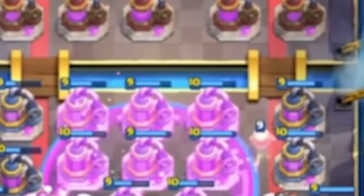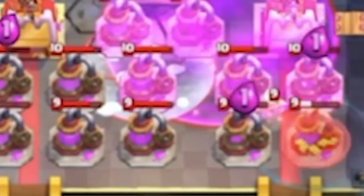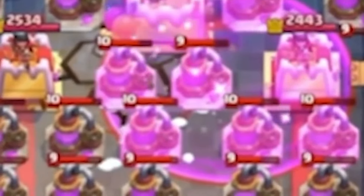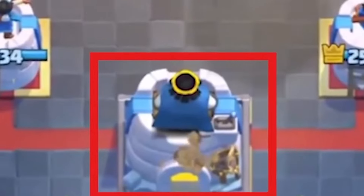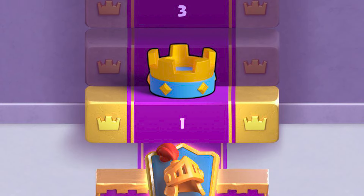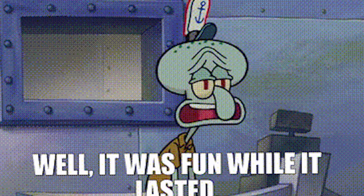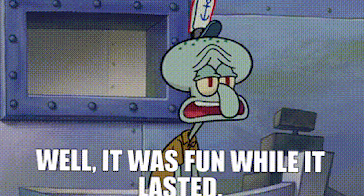But then, people tried placing Elixir Collectors and Teslas across the entire arena including both sides, and once they did this, if either player tried placing a Goblin Drill, the drill would just sit under the King Tower digging forever until a spot opened up. This glitch, while very funny, was obviously not viable in a normal ladder game, but people definitely had a lot of fun messing around with it in friendly battles.